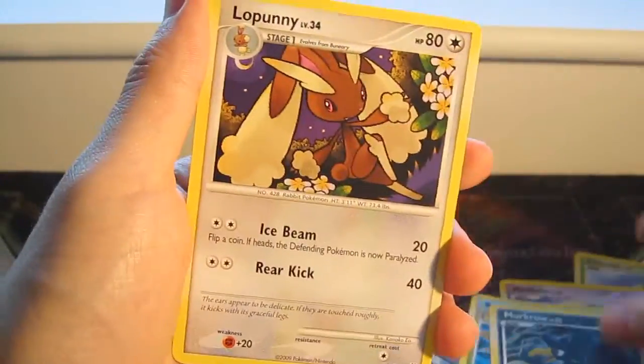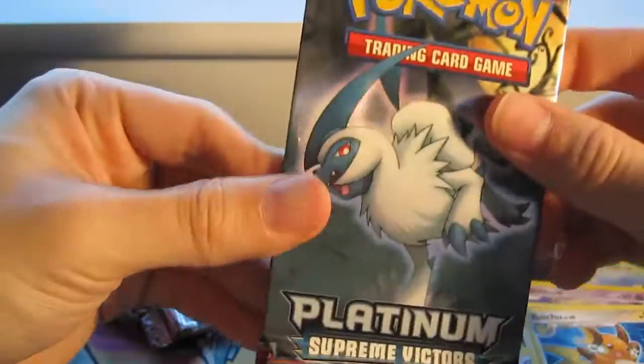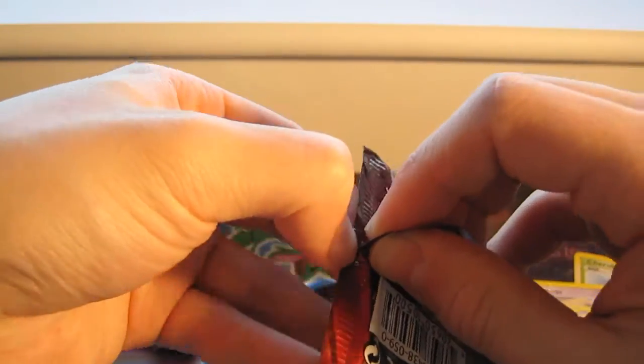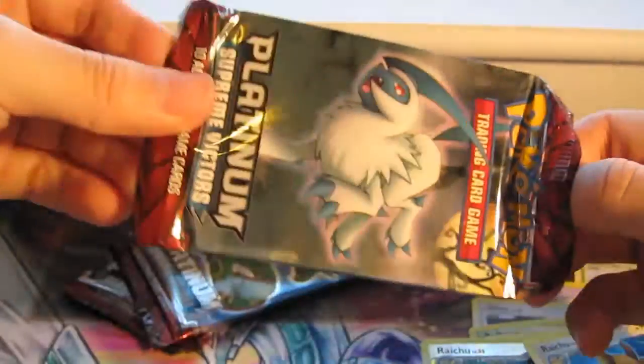Murkrow, Lopunny, and a Raichu. Got another Absol pack. So far really good pulls — all hollows I think. Yeah, two hollows and one Level X, also hollow you could call it that I suppose.